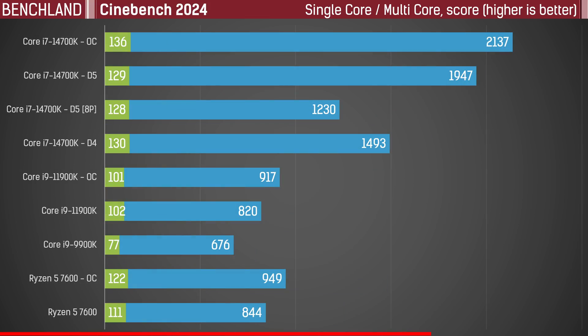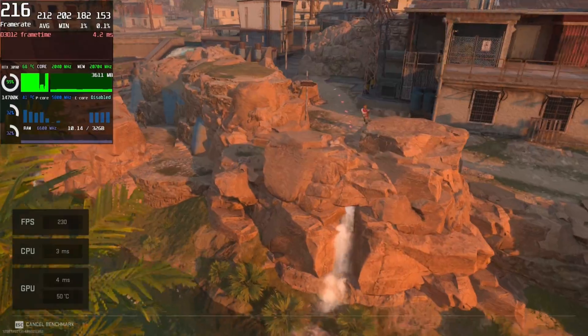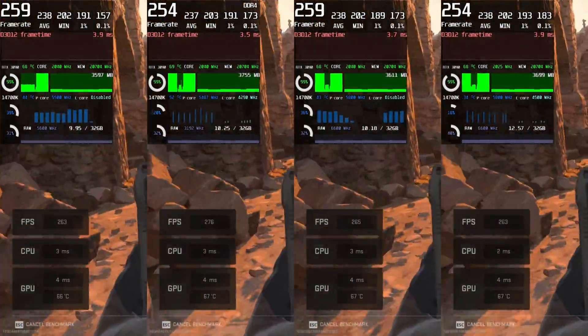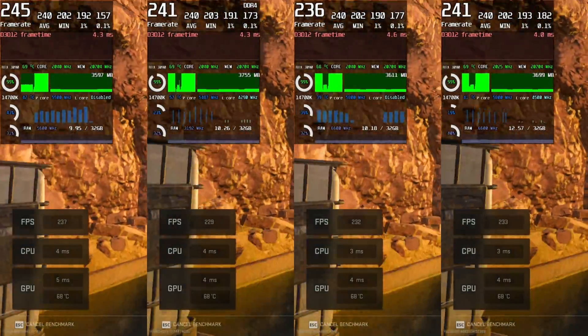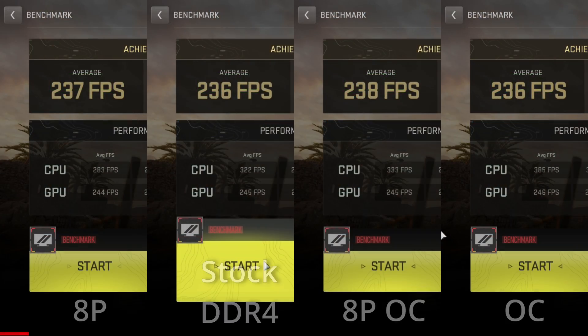Now let's have a look at gaming performance. I decided to start with Call of Duty Modern Warfare 2 for a reason. Current heavyweight games in most cases will be limited by your GPU, not the CPU. For example, on screen you simply cannot see the difference between overclocking and factory defaults in real time, but the telemetry itself caught and noted the performance statistics.